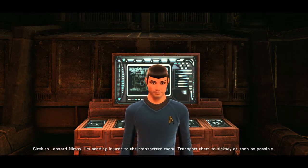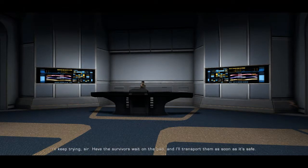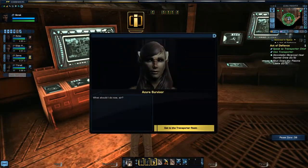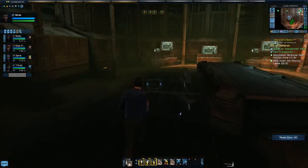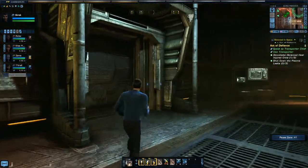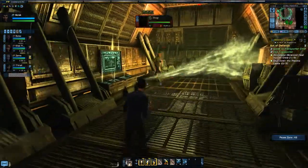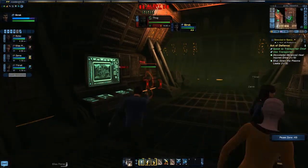Sirek to Nimoy — I am sending injured to the transporter room, transport them to sickbay as quickly as possible. The radiation levels are too high — they cannae get a lock! Okay, she's Vulcan but I'm doing Scotty's voice anyway. Have the survivors wait on the pad until they're ready. Go to the transporter room — anything else in here? Nope. Onwards. There's a console here — bypass plasma conduit. Now we can kill this Orion.